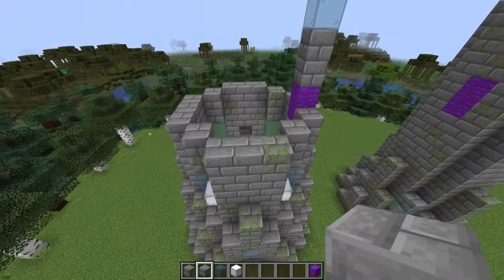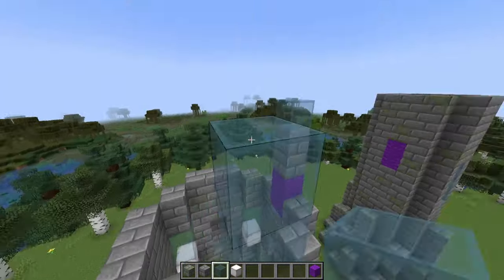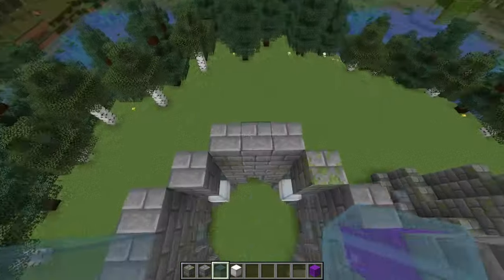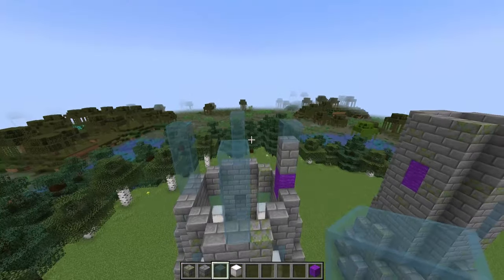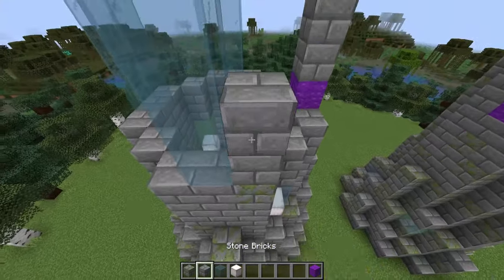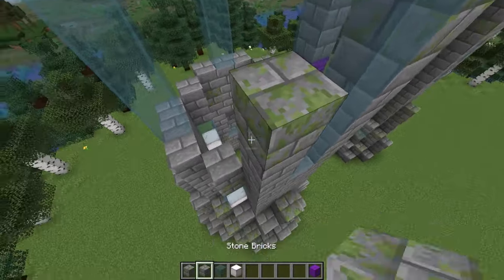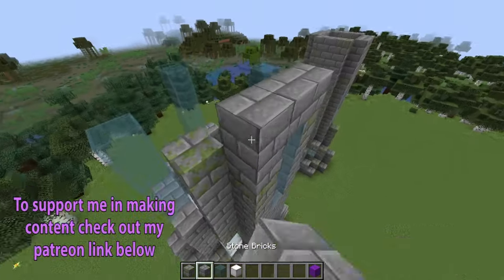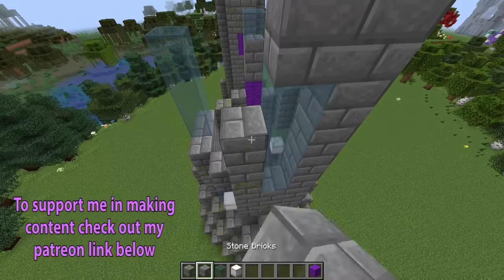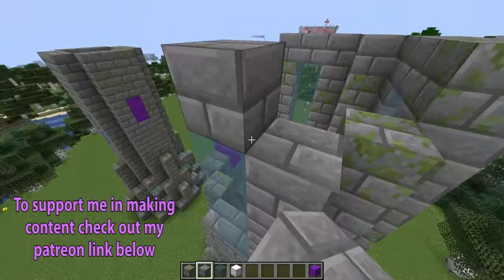We're ready to add in our windows. We're going to build up four high on the remaining three sides, and that should finish at the same height as that small window. Let's build up our walls so we end up one above here, just following this circle shape. If you're enjoying today's video and would like to access some additional benefits like world downloads, as well as access to a multi-world server, check out my Patreon.